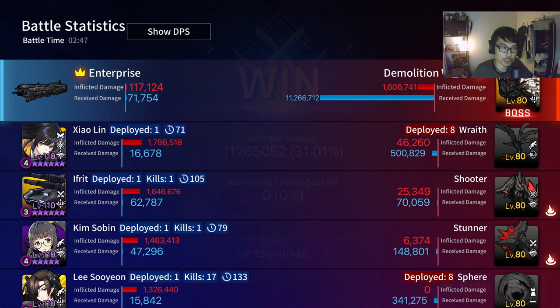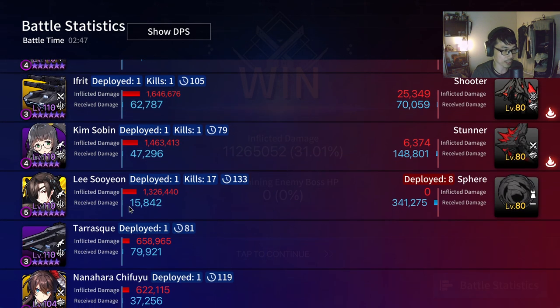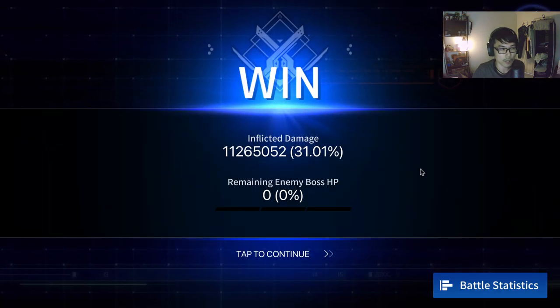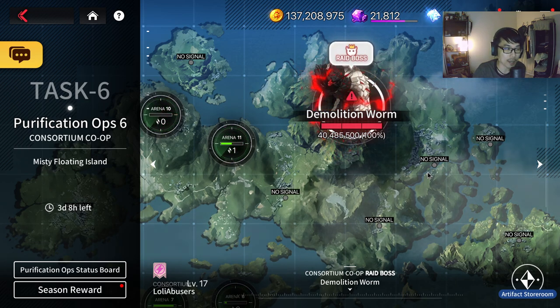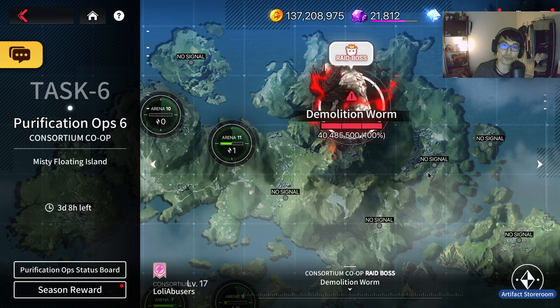I hope you guys get an idea from this, even if the demo wasn't perfect. I cheated a little using CN-only characters. In global, use Ifrit and Kim Sobin — no excuse, global has those. Awaken Lee Suyeon, Tarask, Chifuyu are all solid options. If you have any questions, leave them in the comments below. Do it with your guild, do it as a team — hopefully you guys will be able to tackle this boss together. That's it for this video — have a nice day, goodbye.